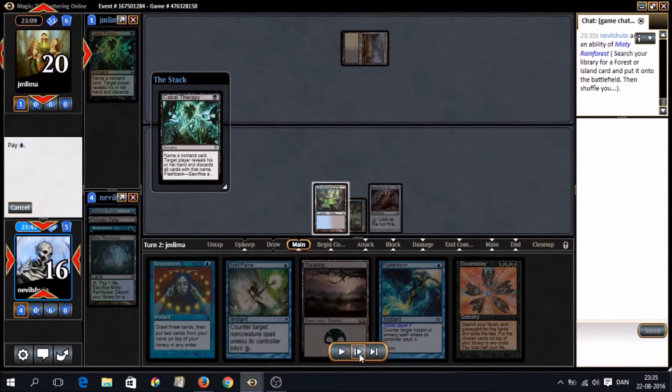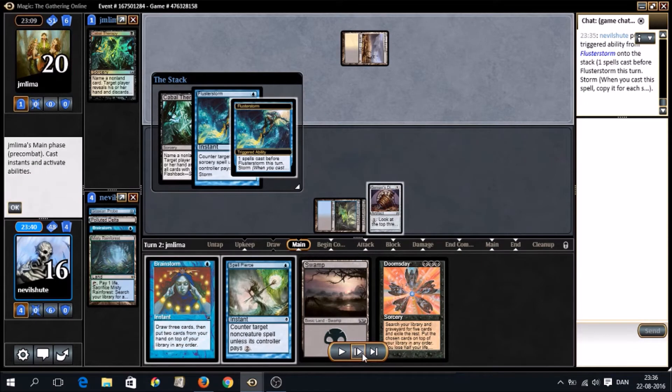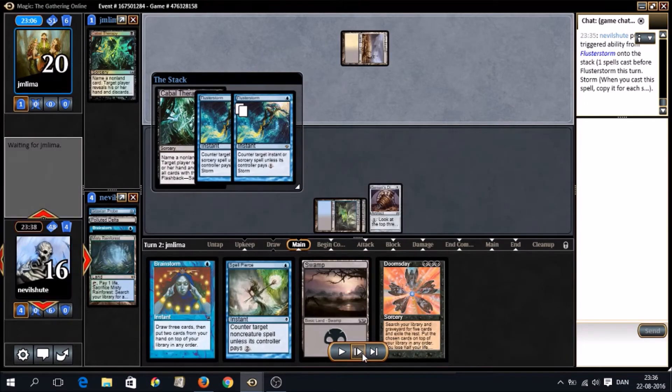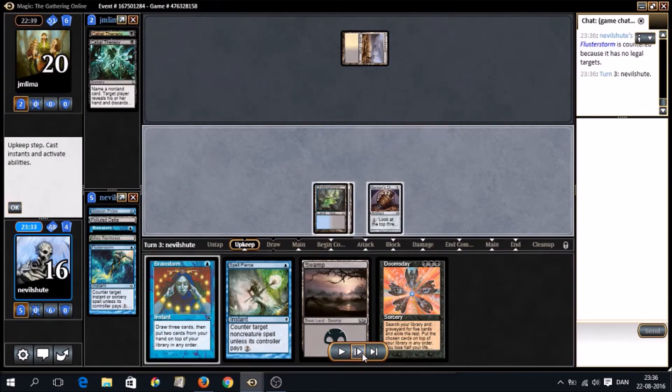I like countering this. I want to use the Flusterstorm so I'll have Pierce or top in case they brick on land. And they did — so that's huge for us.